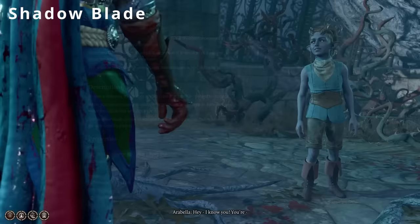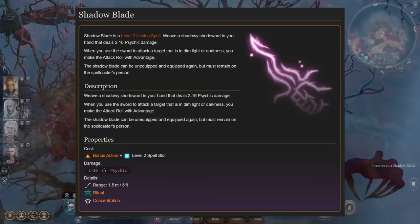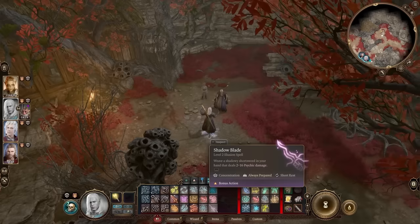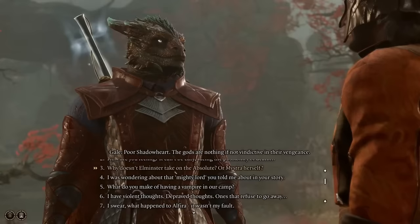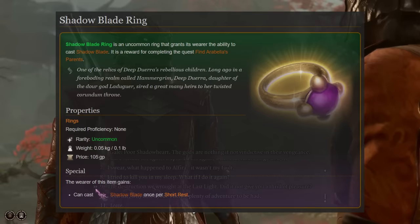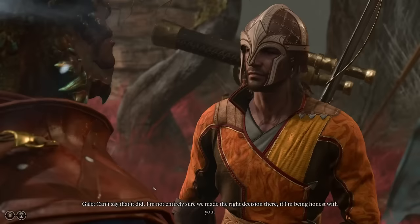Next up is the level 2 illusion spell, Shadowblade, creating a short sword dealing 2-16 psychic damage on a successful hit. Furthermore, all attack rolls made with Shadowblade in Dimlight or Darkness are done so with advantage, making this a fantastic spell for melee-oriented characters with limited spell slots like the Arcane Trickster Rogue, Close Quarters Gloomstalker Ranger, or Hexblade Warlock. The Shadowblade spell is cast through equipping the Shadowblade Ring, which is obtained as a reward for completing the Find Arabella's Parents questline.